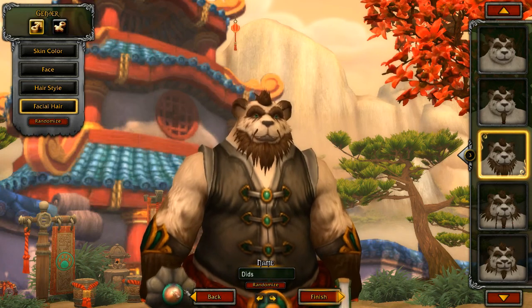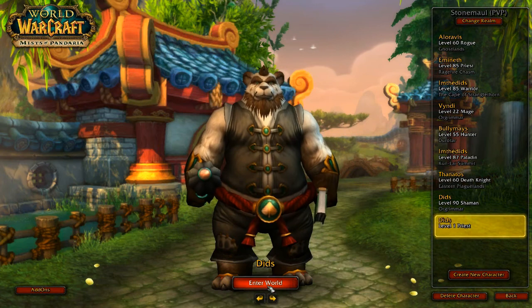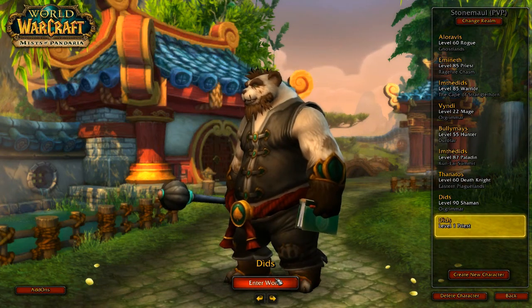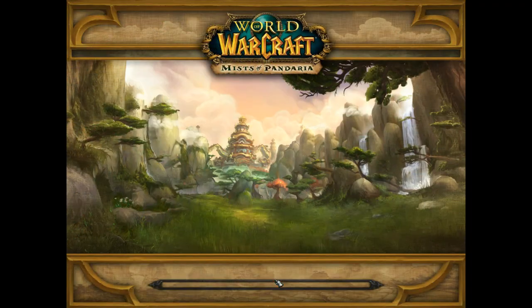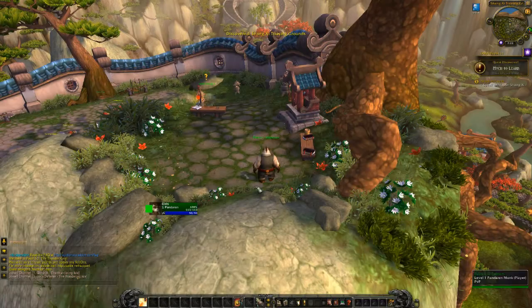So I already went into the character map, made myself a name, and we are going to be starting this character on Stone Maul. So if you want to join me or say hello during the course of this let's play, I'm on Stone Maul. You saw the name, you saw the weird eye italicized — whatever you want to call it. So feel free to add me and play along, and be sure to say hello on camera. I'm probably not going to blur out anything chat-wise, so feel free to join along.